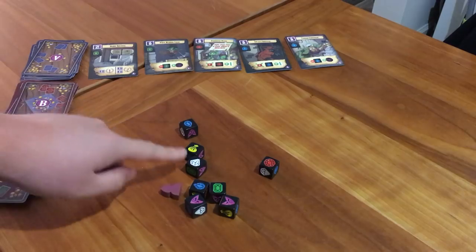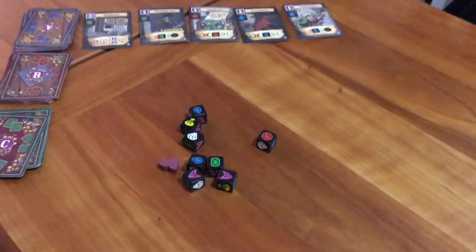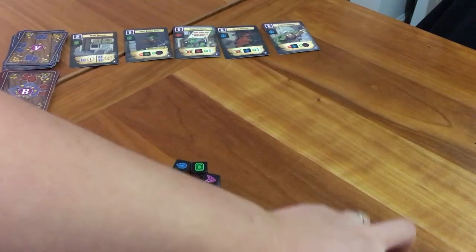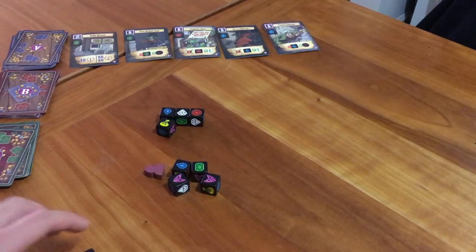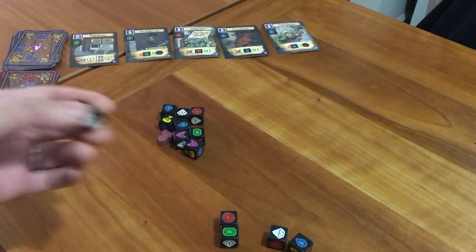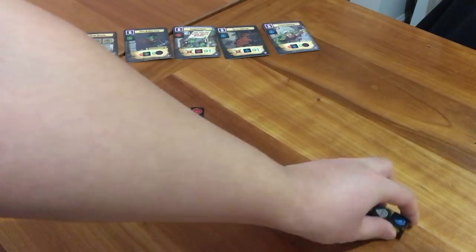Now the second player goes — do I want to take stuff from the center, or does this player's pile look good and I want to steal from it? So you have two options. If the second player wanted, they could take these four and just put it in front of themselves. But let's say they want to steal from player one — they look at what player one has, but they have to return one of these to the center. So let's say they return the gold, re-roll it — oh, it's a gold again — and put it back in the center, and they successfully take player one's pile.